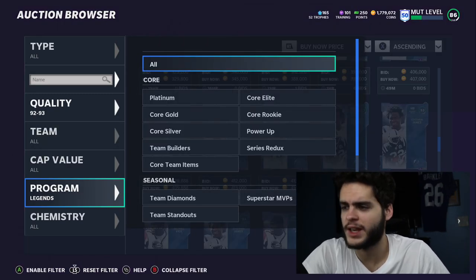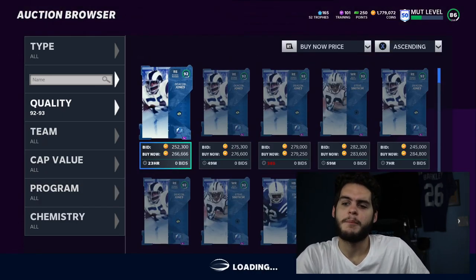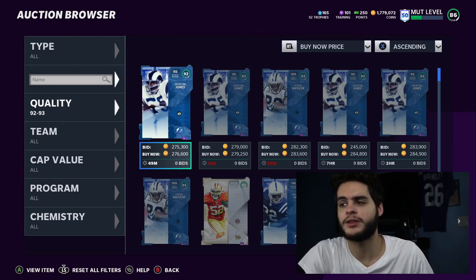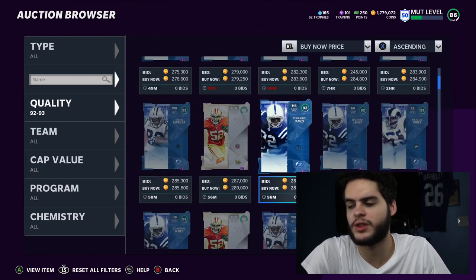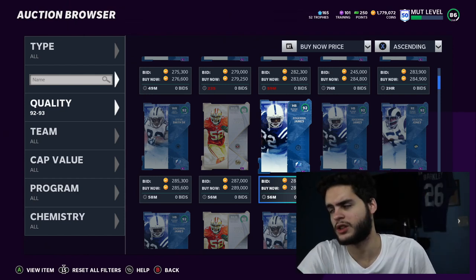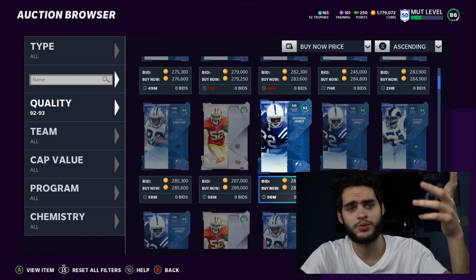When a new promo comes out, you really want to skim off the top. Keep your core staples — Michael Vick, Lamar Jackson, Tyreek Hill, Aaron Donald — you'll have those most of the year. But guys you picked up just for fun this weekend, like Edgerrin James, if he's not your long-term running back, don't hold on to them. Those guys end up costing you more through loss of value.